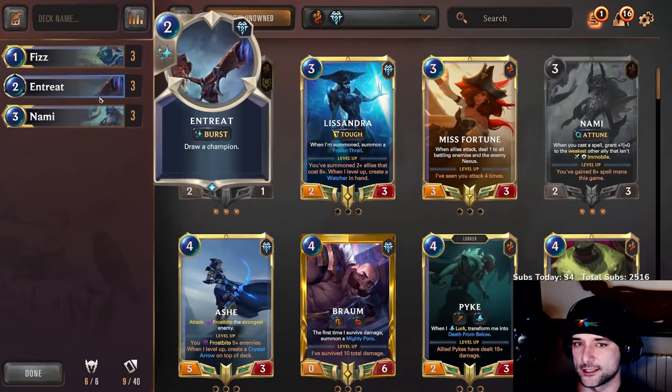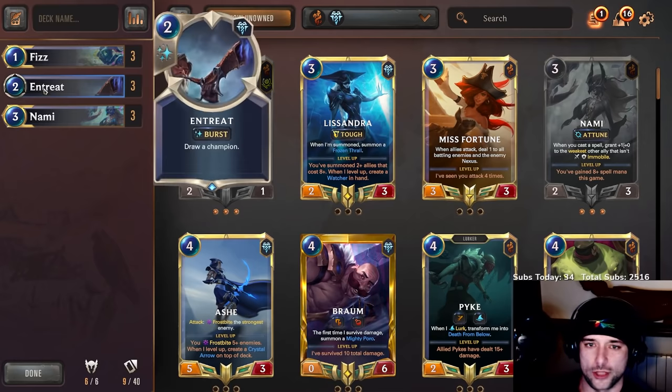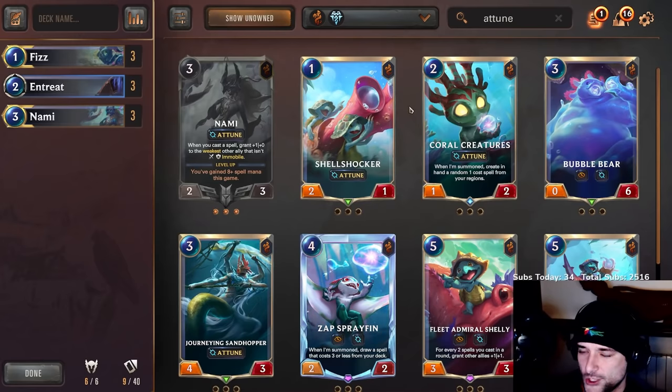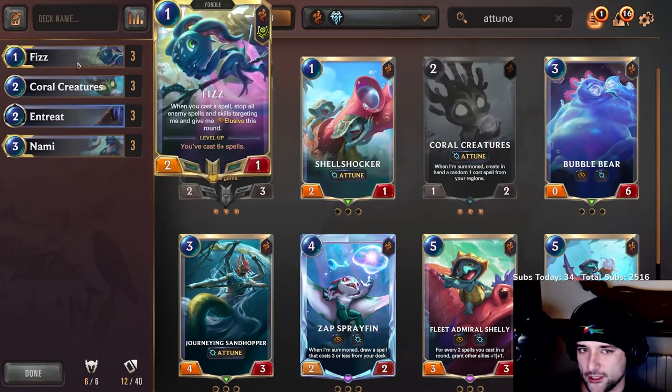So this is the idea. You play it with Fizz, within tree, and then you go for every single beautiful — what do you call it? — a tuna you can find. So this is a toon deck.